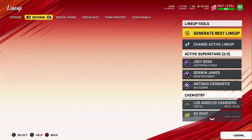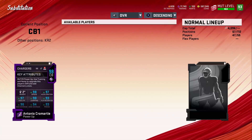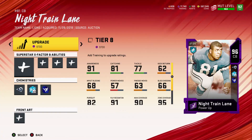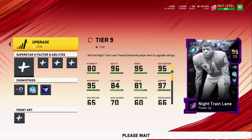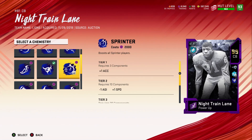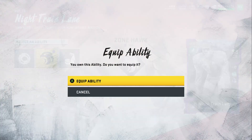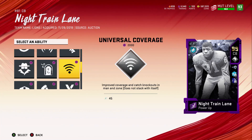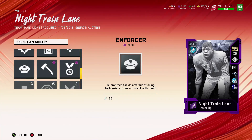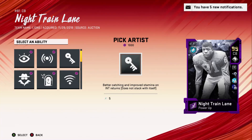On the defensive side of the ball, we're putting Night Train Lane in at first string corner — we're going to have to power him up. He came in for 9,700 training. Super excited about Night Train Lane. Because we have him, our Sprinter is going to get maxed out, giving the entire team extra speed. We're going to give Night Train Lane Universal Coverage in the first slot, then Enforcer — now we'll have two Enforcers on defense, which is amazing. And we're going to give him Pick Artist so he can go get those interceptions.